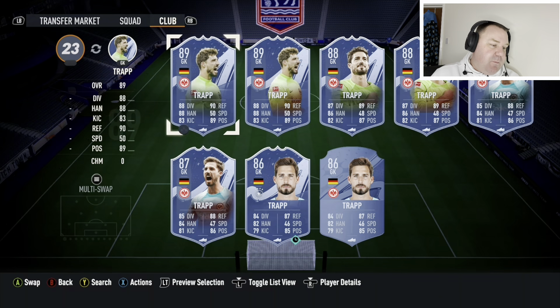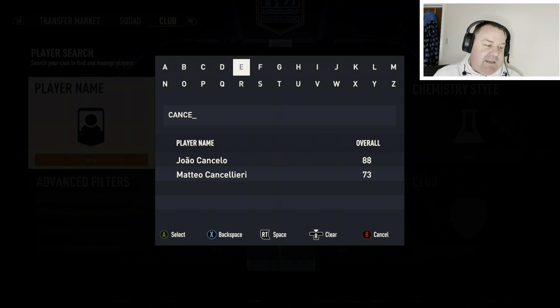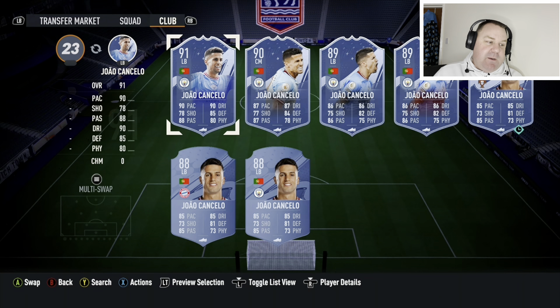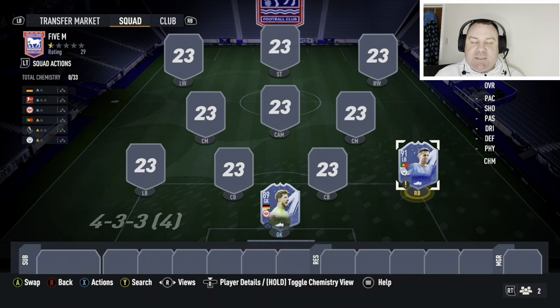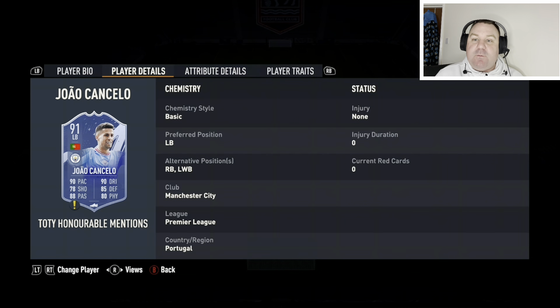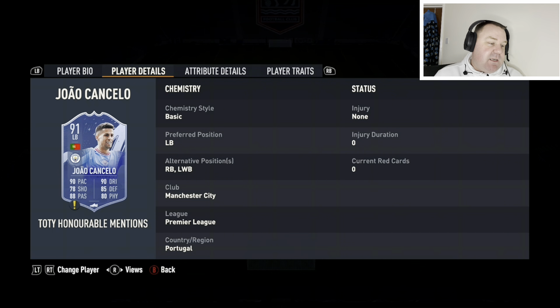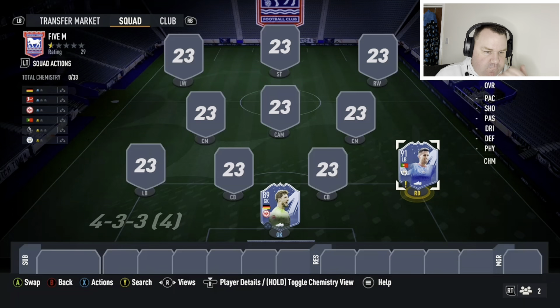Let's get into the outfield players and start with the defence. Although this is technically a Premier League card, he's obviously in the Bundesliga now, but he fits the bill as one of the Premier League players. It's the Team of the Year honourable mention, João Cancelo. I much prefer him on the right-hand side rather than the left due to him being right-footed. He has the alternate position at right-back as well, and he'll set you back just under 500,000 coins. Compared to other top-end full-backs, it's not a bad price at all — he's got everything you want.